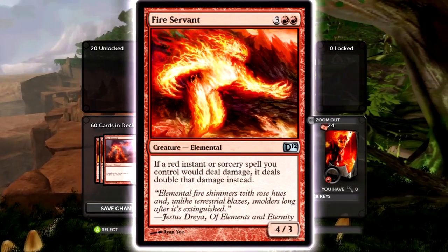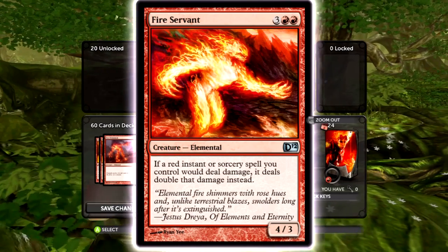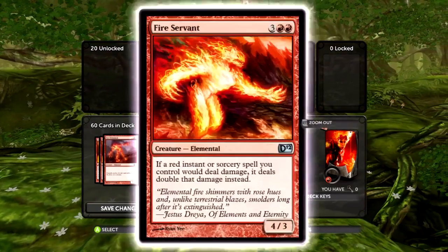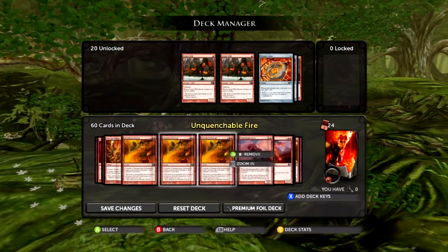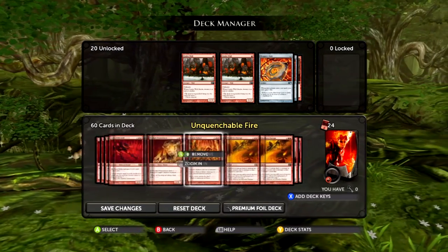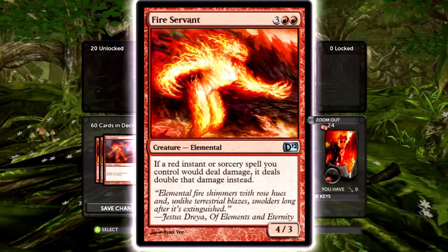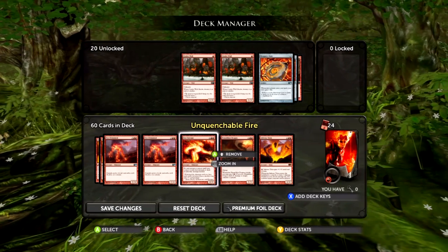Fire Servant is really good. It's basically the card that, alongside Fire Elemental, just wins you the game. When you play this guy, all your stuff does twice as much — Chandra's Outrage will do four to them, a Volcanic Hammer will do six damage. He's not my favorite card and not what I'd love in this build. In other builds with Flame Rift it's nuts. He's a 4/3, so he usually works out.